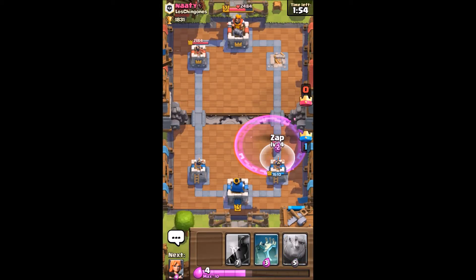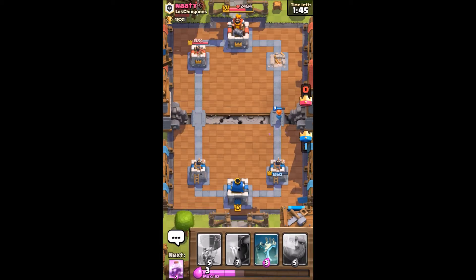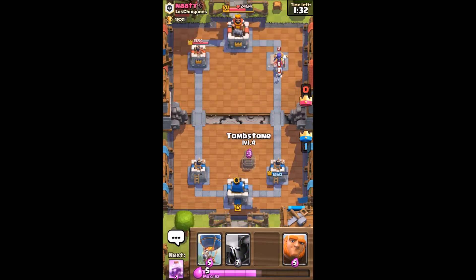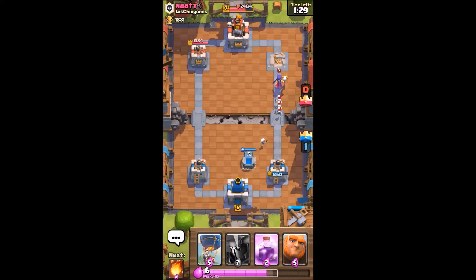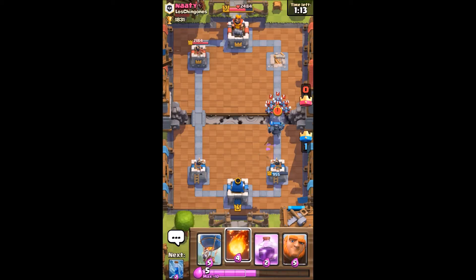So this is where the fireball is going to come in handy. Absolutely no damage. Zap. Skarmie goes down but it's going to get instantly countered — he has a mirror, so he could Skarmie it again, but he doesn't. Only get one hit on that witch — it does not. So I'm going to put down my tombstone in preparation. I'm going to drop down the P.E.K.K.A. — it's going to two-shot the witch.